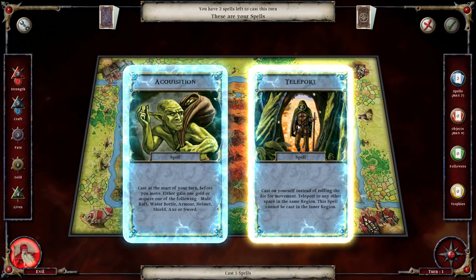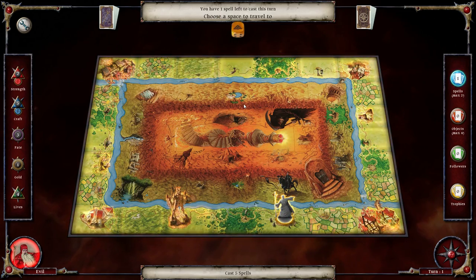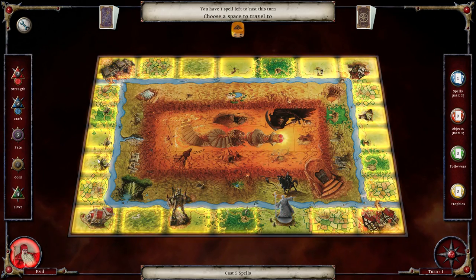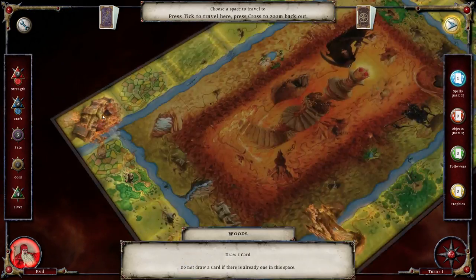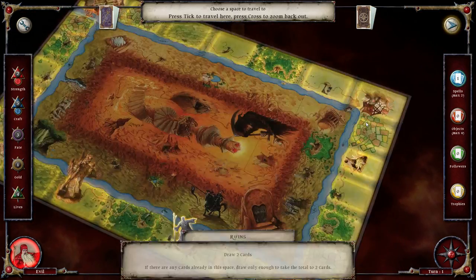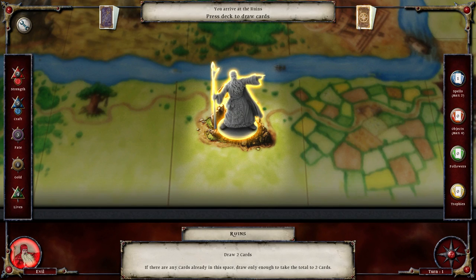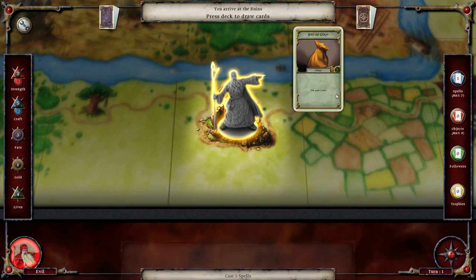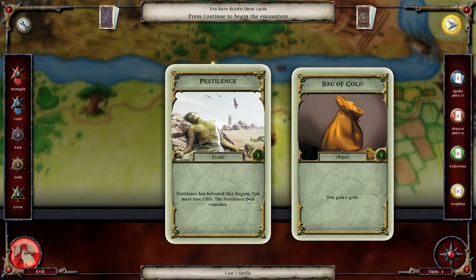We select the spell - teleport - and select OK. I feel like... ah, the woods. The ruins to draw 2 cards. We're going to teleport there and immediately encounter the space where we draw 2 cards: gaining a bag of gold, and pestilence! We must lose 1 life. We apparently have befouled this region.